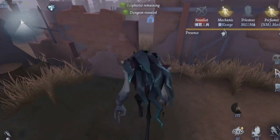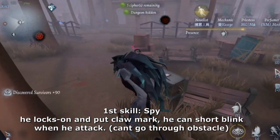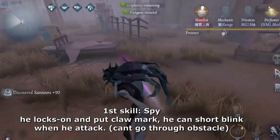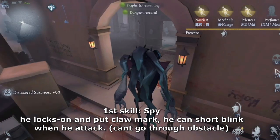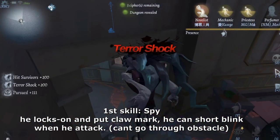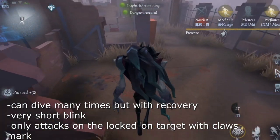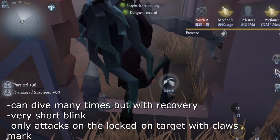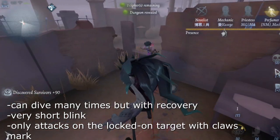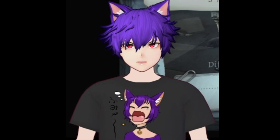Now let's look at his abilities. He has two abilities at the start. The first is the spy ability — it locks onto a single target and gets a little vision from them by spying on them. When it maxes out, you can perform a dive attack. You can dive as many times as you want, it's infinite. But the range is like a small, short blink. I recommend you use it wisely and not just keep spamming it, because it won't work that way.